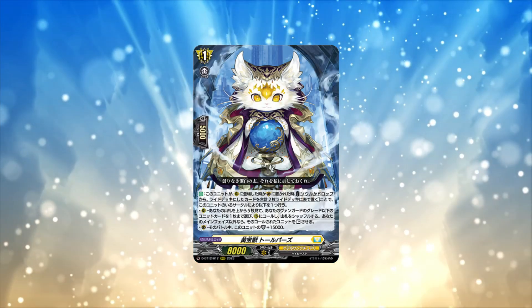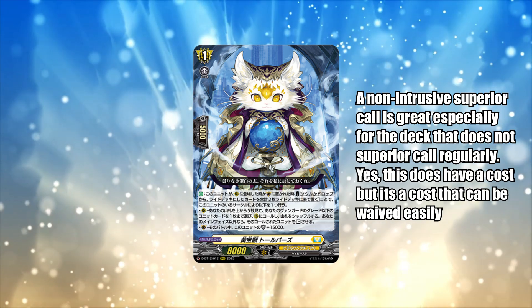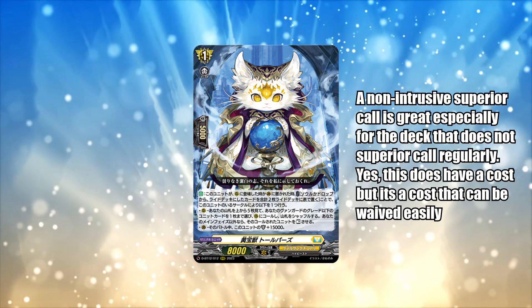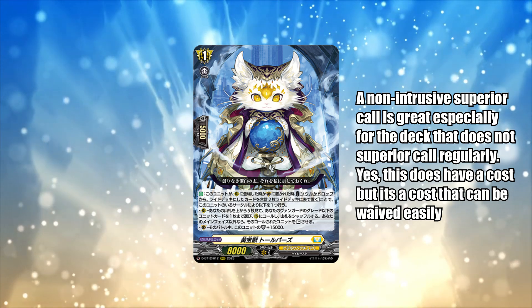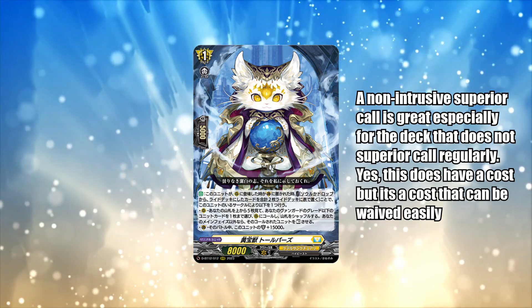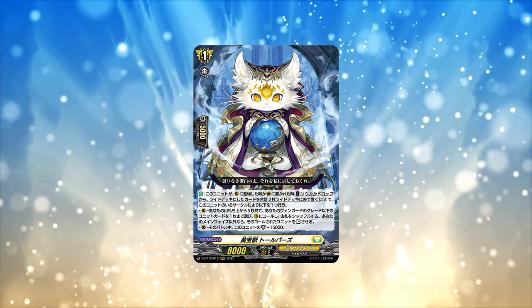Moving on to number 5, the bottom half of the top list, we have Yellow Joe Beast Topaz. In my honest opinion, this is a card that can give any Keter deck a free superior call that doesn't really require you to pay a soul or a counter blast. Technically you do have to pay the soul if your ride deck is in the soul, but you can definitely get away with it. Regardless, the fact that you can give any deck a free superior call is really good, and top 5 is a very respectable number for a card capable of superior calling anything.